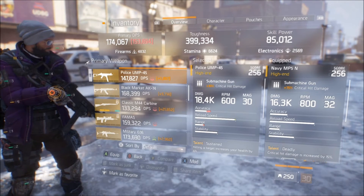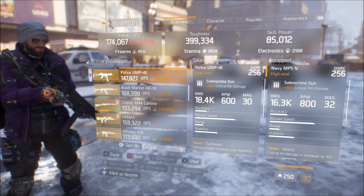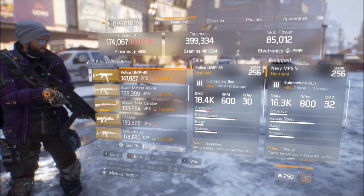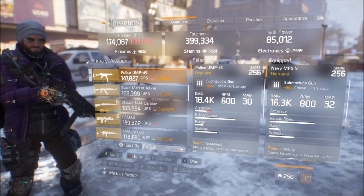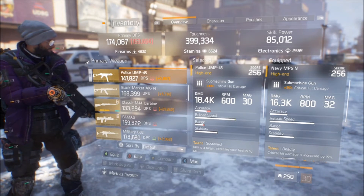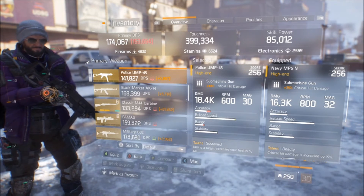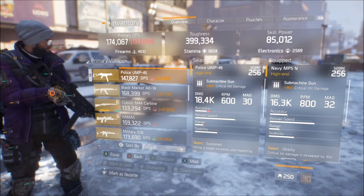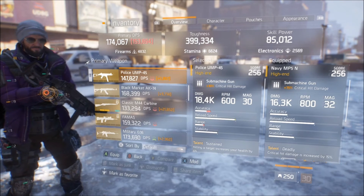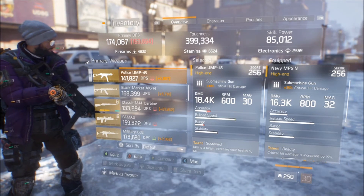The magazine size on the MP5 is 32 compared to 30 on the UMP45. So if you have something like a 107.5% magazine talent, you might get maybe four extra bullets on the MP5 compared to the UMP — just keep that in mind. Moving on to the UMP45, the fire rate is 200 lower than the MP5, and the magazine is two rounds smaller as already mentioned.